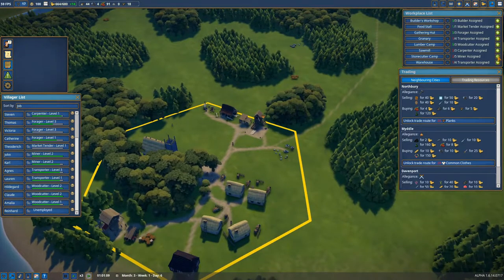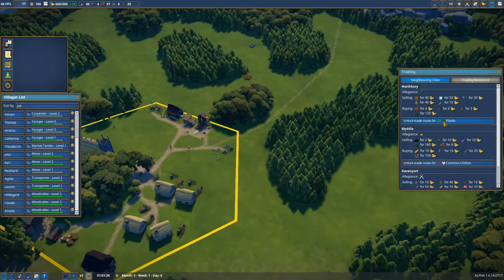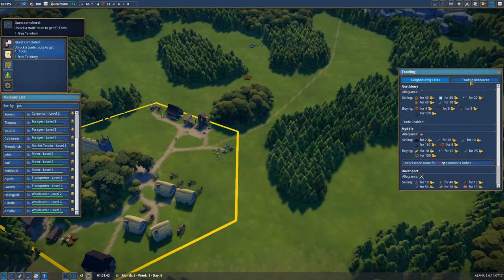We have one unemployed — let's make it a miner. We need extra stones because we are out of stone. And we have the 20 planks, so I will click that now. We have a trade route enabled.